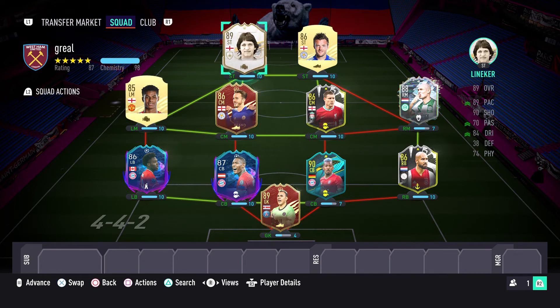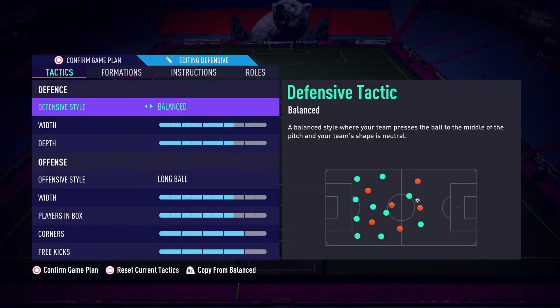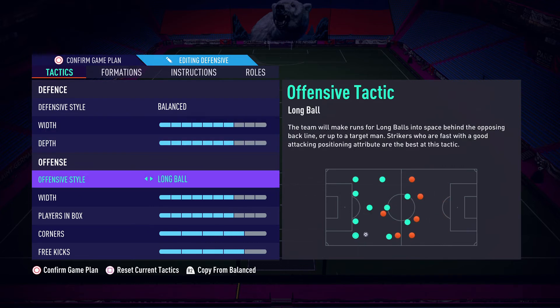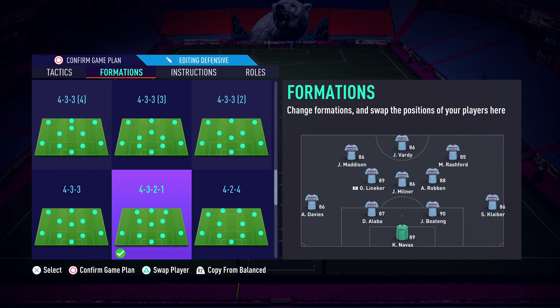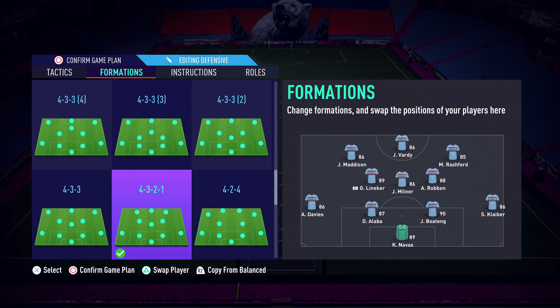I've built some custom tactics to get Rashford and Maddison in positions to score finesse shots. I've set up a defensive tactic in a 4-3-2-1 formation — balanced defence and long ball offence, with quite high depth and width to get the team up the pitch. Since it's a friendly, it's not too bad leaving yourself exposed at the back. Getting Maddison and Rashford as the left forward and right forward gives them plenty of opportunity to get finesse shots off. Of those front six, five can provide the English assists. If you're struggling to get finesse goals, you can always swap Robben with Maddison and switch sides. This team and tactic give you the best possible chance of completing the objectives quickly.